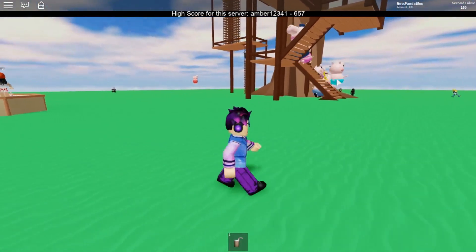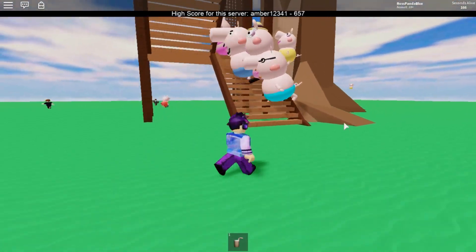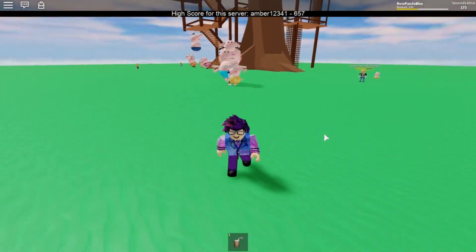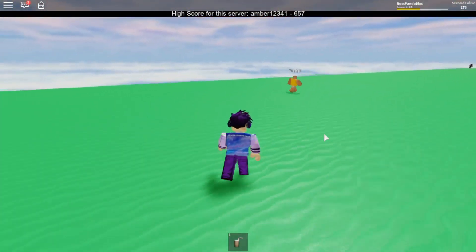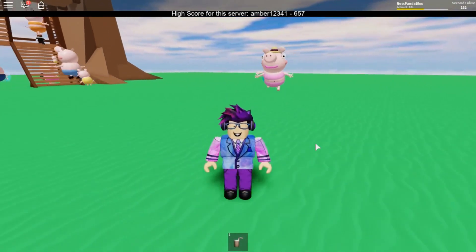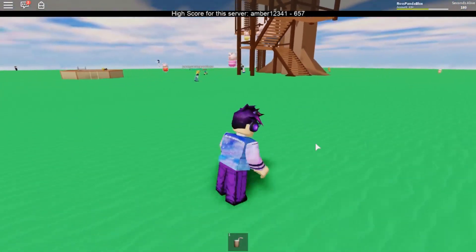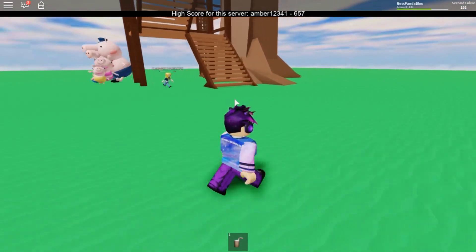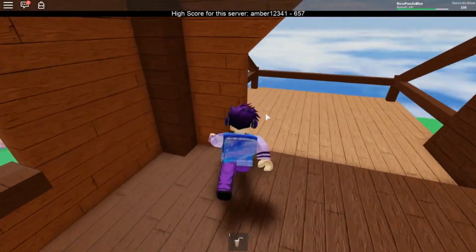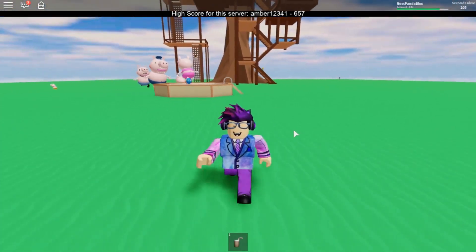We're just going to jump down and everyone's already packed up around that corner. Another thing I want to mention is that the bigger the character is, their speed is pretty slow. But the smaller the character is - such as that very tiny pig, Baby Alexandra - you can move really, really fast. So yeah, the smaller you are, the faster you can run, but the bigger you are, you just go really slow.